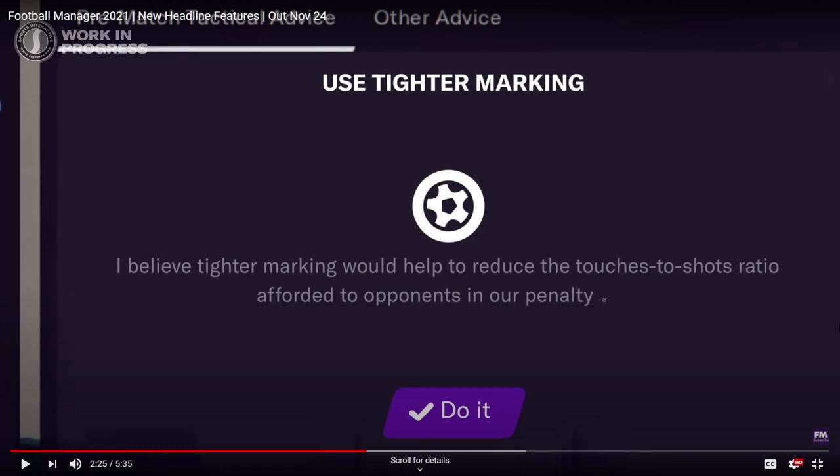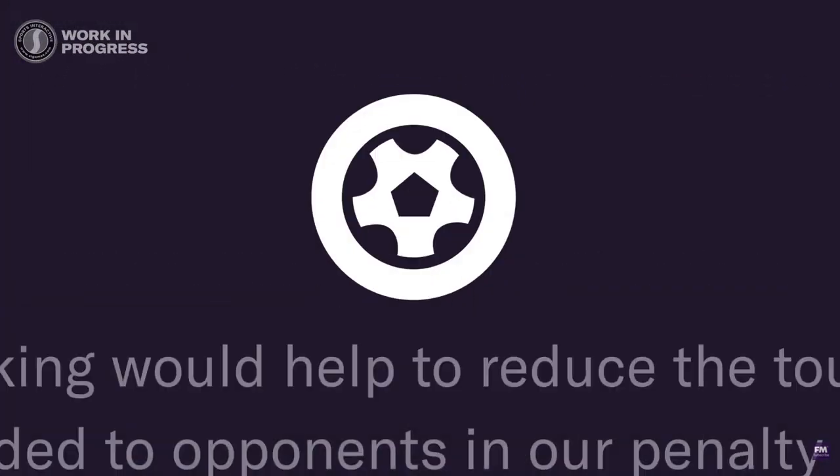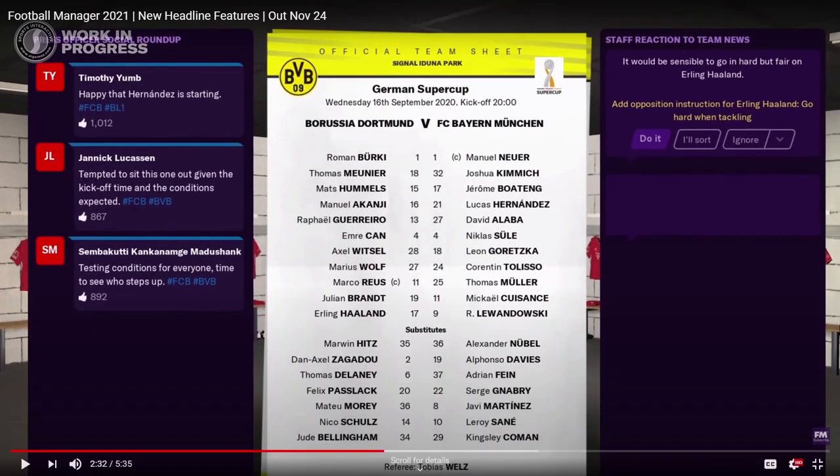Now we're on to the next set of features, and this one's going to be all around match day. You can see 'use tighter marking' here — this will be very heavy on advice. We also get the press officer social roundup — basically like tweets in the game. I didn't like how it used to be where there's a positive, a neutral, and a negative — it just seemed too scripted. Like, a player could have an amazing game, get a hat trick, and someone would say it wasn't that good. You can't logically see a reason to say he played bad. I reckon it can't be as scripted as that. But the team sheets look clean.